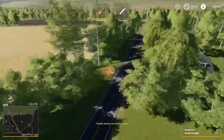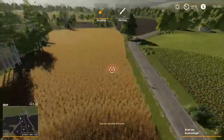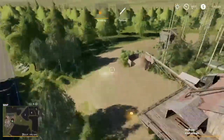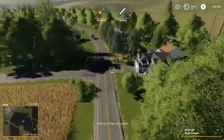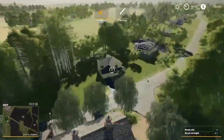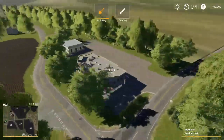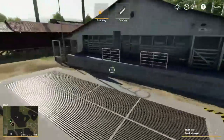Then, if we head down over here, these are all the fields. Custom traffic, semi-trucks hauling down the road. This town area of Bucks County — we're just going to take it around for a little bit. Up here is the sawmill. Over here, I think this is called Dreamy Tree Farms — you can sell your straw here. And, if we keep heading down this road, more houses. I think this is the second sawmill on the map.